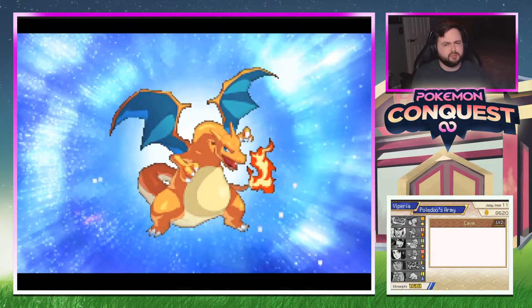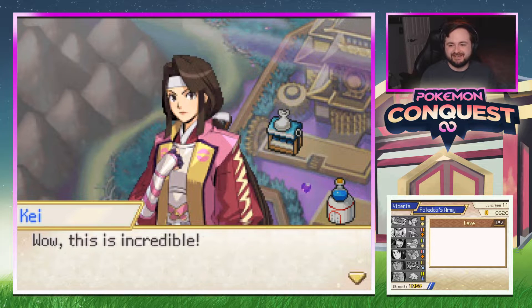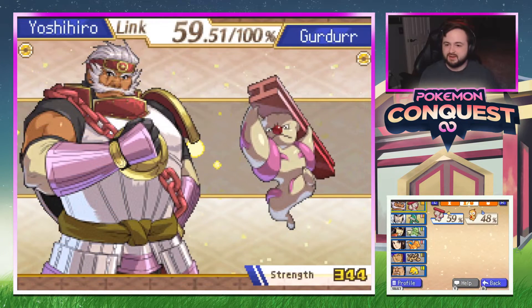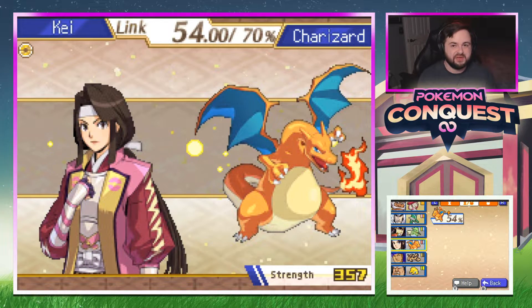Charizard evolution happening — so many evolutions going on and I just happen to still be recording. Charizard at 70% link — not their best pairing but they're here. Flamethrower looks good, I like that line shape without having to weirdly position. 140 attack — god damn. Okay, okay.